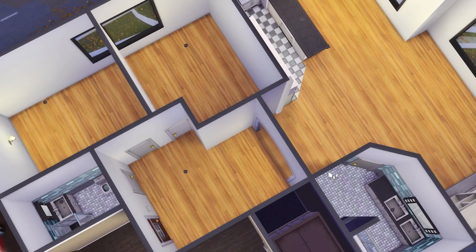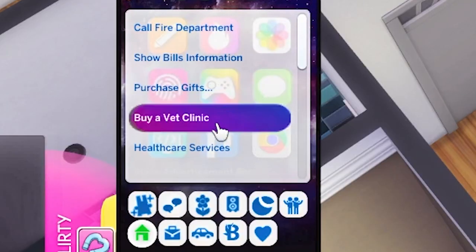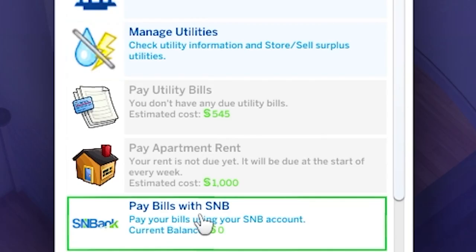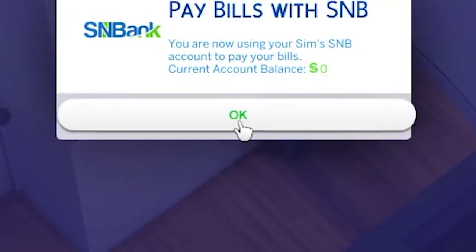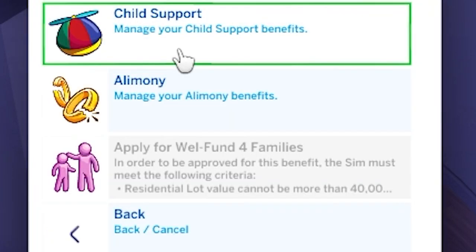As you can see, our apartment is suddenly extremely lit. Now that we have our lights turned on, you can see on our phone that options that were blanked out before are now available because we had to pay our phone bill. You can pay your household bills that come to your mailbox every day right from the app. They also offer you government benefits. If you are a single parent sim and your child's other parent lives somewhere in one of the worlds, you will automatically get a child support payment every single week.